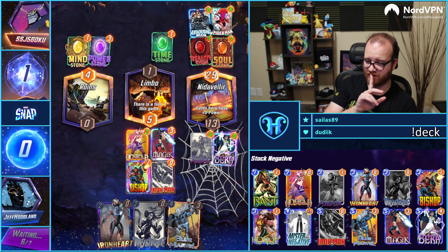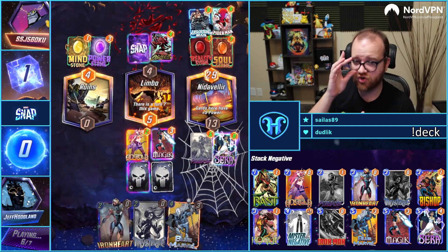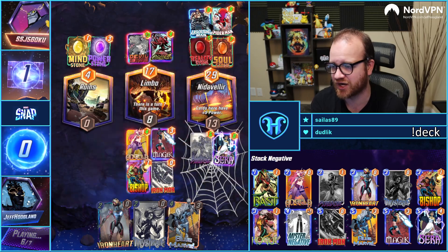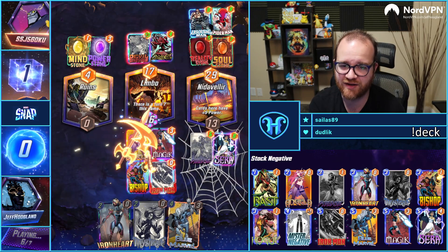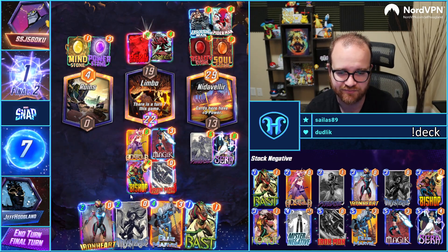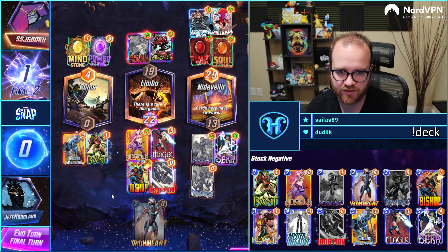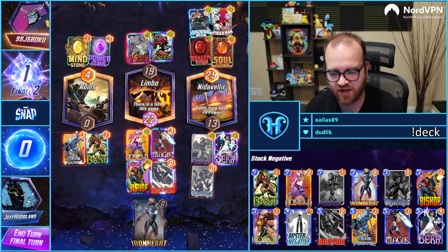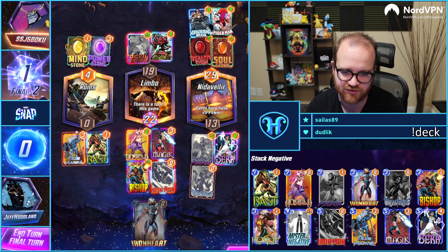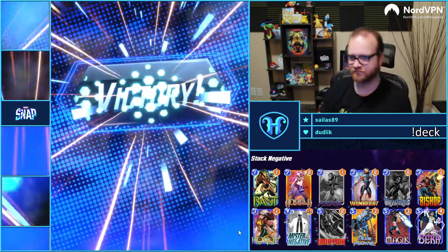Then we can Mystique to win over here, then Ironheart through. Turn 6 Magic is what kept Leader in check, so from the perspective of missing Leader not being everywhere, yeah I do kind of miss Turn 6 Magic. Mystique is going to take us to 36 here, and then Blue Marvel will take us to 42, and then we're theoretically winning the left as well. Victory!